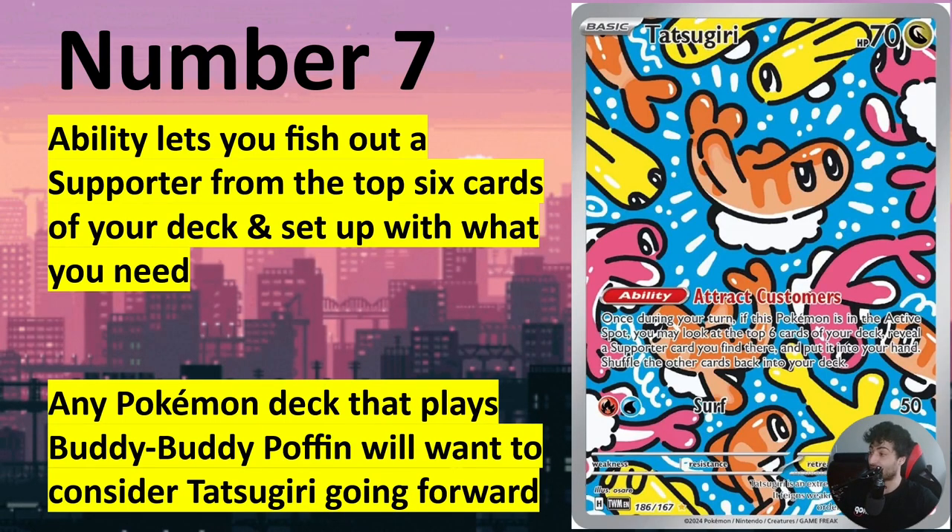Moving on — Tatsugiri in the Iono/Poffin meta. This is a very impressive card — it's an ability. It's basically a Poke Gear ability in a Pokemon, allowing you to look at the top six cards for a supporter, choose one and play it or put it in your hand, then put the rest in the deck. Absolutely impressive. Any deck using Iono/Poffin is gonna be able to utilize Tatsugiri to a really big level. Maybe we're gonna see a lot more of this in Giratina decks as well, because they need those supporters very heavily. Honestly, Tatsugiri just changed the game.